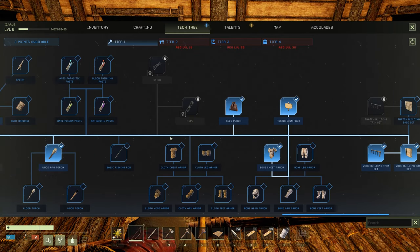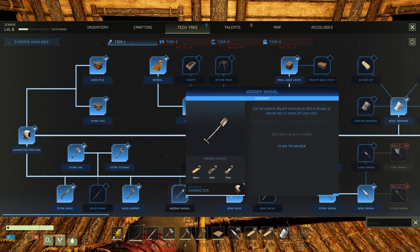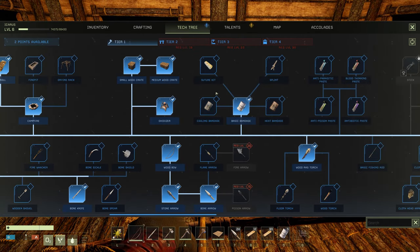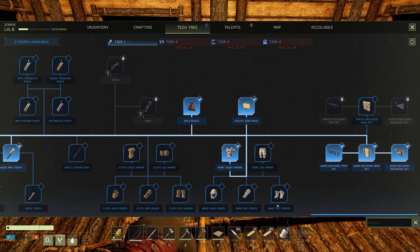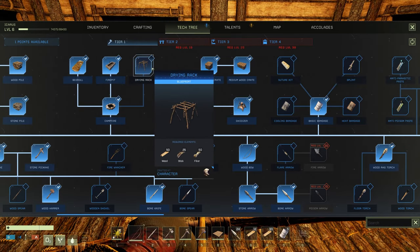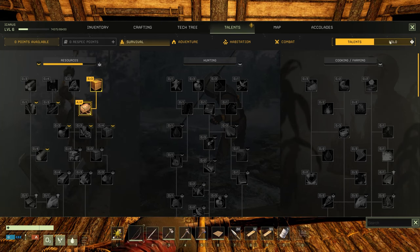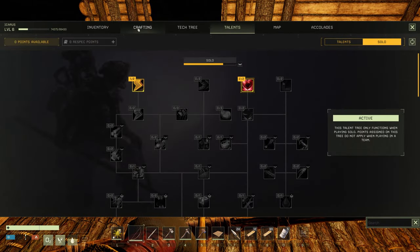Let's check the tech tree and see what we can do from the beginning — what we need the most. Wooden shovel, bone spear — I'm not going to use that one. Fire whacker as well, the medium one, I'm going to make it straight. I need armor, okay. Let's go with this one and put it on — we have the maximum now. And we put on health. Now we can craft more.